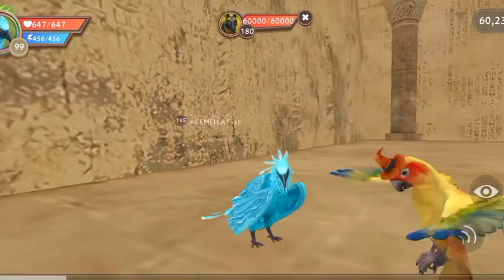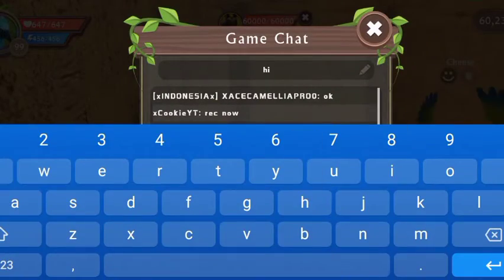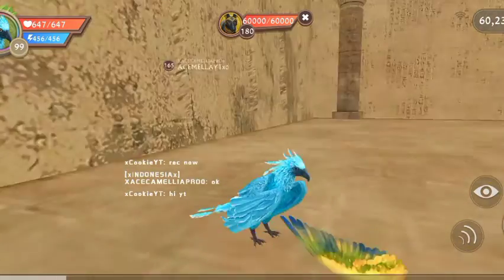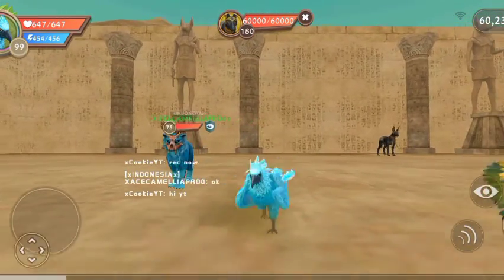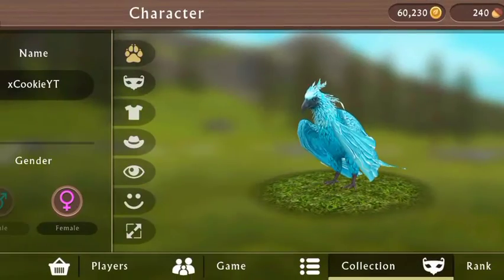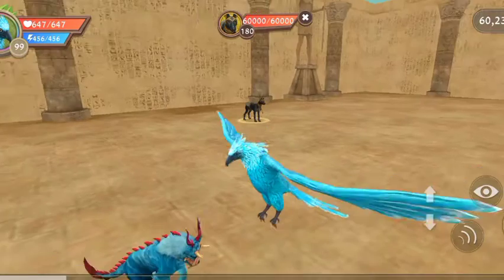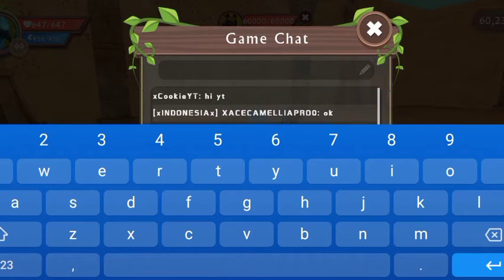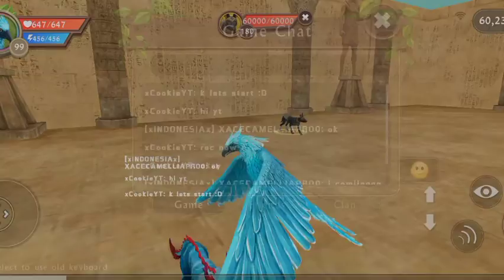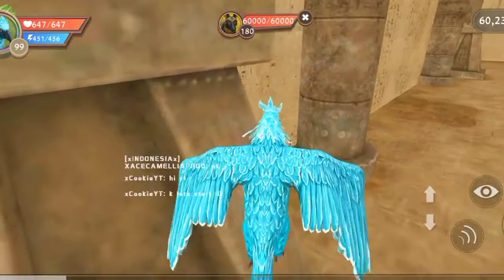Hi everyone, today I am going to be leveling up my ego to 100. I will be defeating Anubis right now. Let me just change my pet so it won't get stuck — changing it to lynx. Let's start.